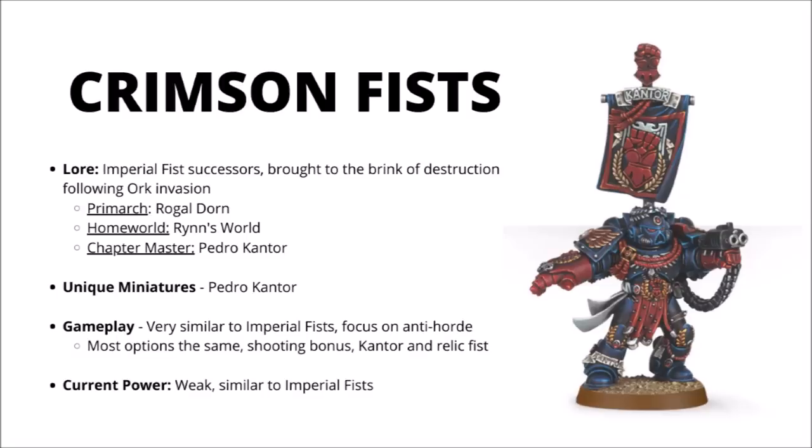The Crimson Fists are a famed successor chapter of Imperial Fist lineage, notably brought to the brink of destruction via an orc invasion of their homeworld Rynnsworld. Chapter Master Pedro Kantor was forced to lead a valiant fight back, brutally purging their world of greenskins, but shattered with the loss of so many precious relics and wargear with the destruction of their fortress monastery. They have a unique miniature in Pedro Kantor, who gives solid benefits to nearby Crimson Fists including plus one attack in combat. Gameplay-wise, they're very similar to the Imperial Fists — they still get the bolter buff, though instead of ignoring cover they get a bonus against hordes. They have a few extra warlord traits and a nice relic power fist, but they are just another flavour of Imperial Fists, and that does make them similarly struggling in 9th edition.